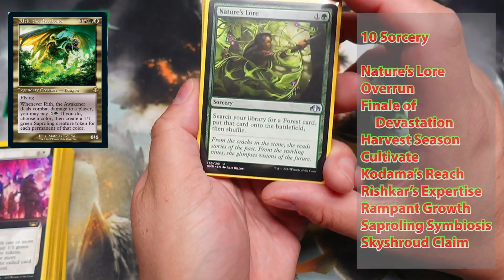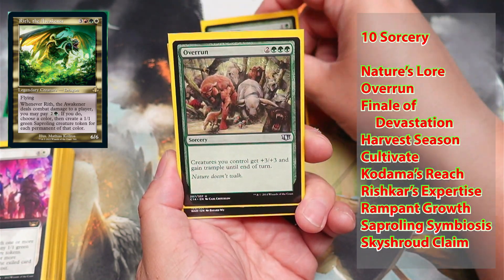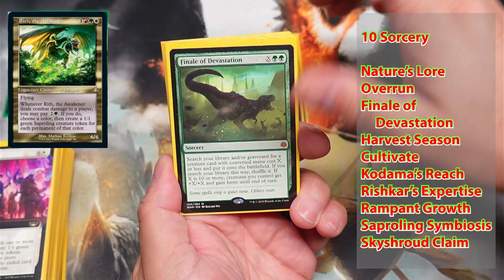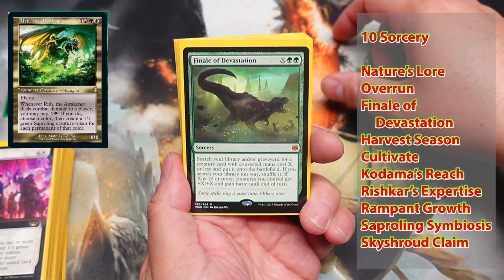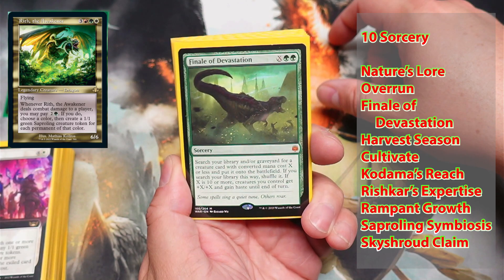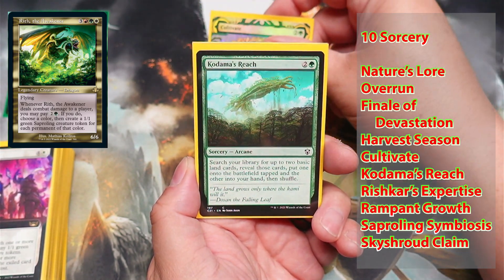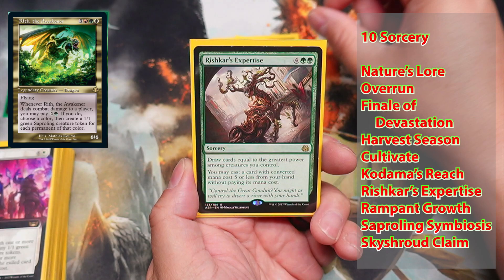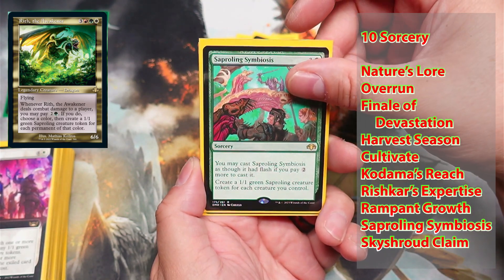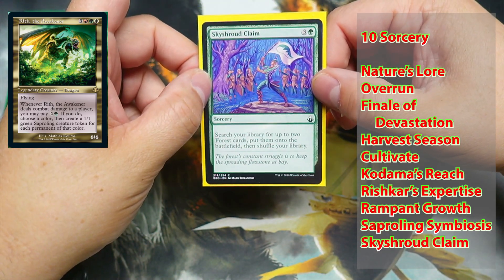Next up, we have ten Sorceries. We've got Nature's Lore, Overrun, Finale of Devastation — that has been a big card, I've pulled off some very nice plays with that one — Harvest Season, Cultivate, Kodama's Reach, Wyleth's Expertise, Rampant Growth, Saproling Symbiosis, and Skyshroud Claim.